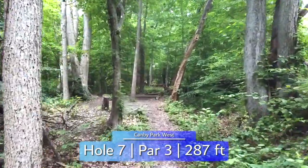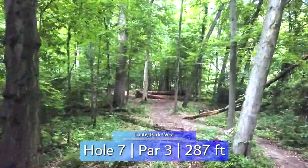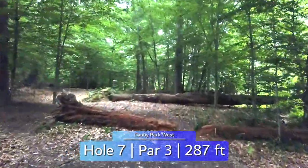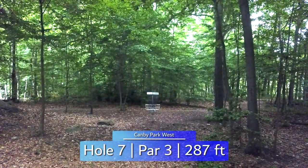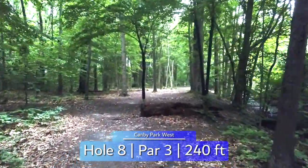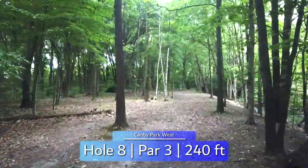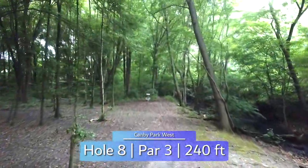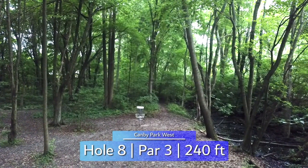Hole 7, you'll be throwing through several tight gaps with a straight to slightly stable disc for the right-hand backhand. Get the height correct also to get over these two grounded trees, and slow down in time to land on the green, and you'll likely be guarding it too. There are two main gaps on hole 8 that you will want to throw a right-hand backhand flex shot through. That is because you want the disc fading away from the creek that runs all along the right side as you approach the basket. A slight mid-range flex, or even powering down on a fairway driver, should get you to the green.